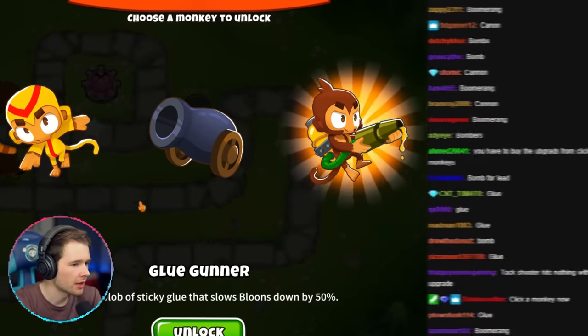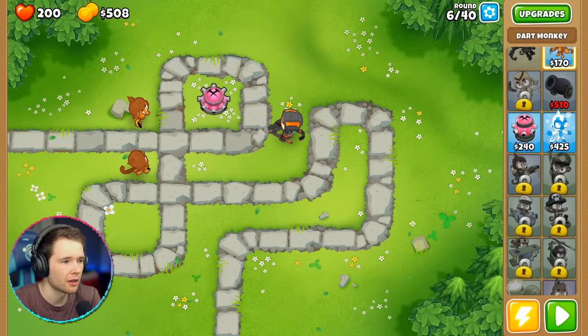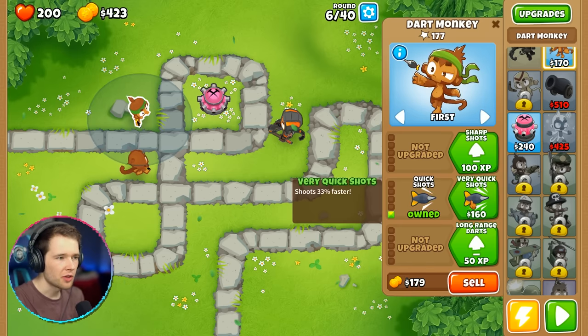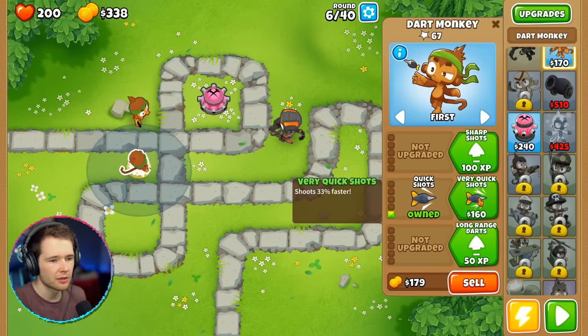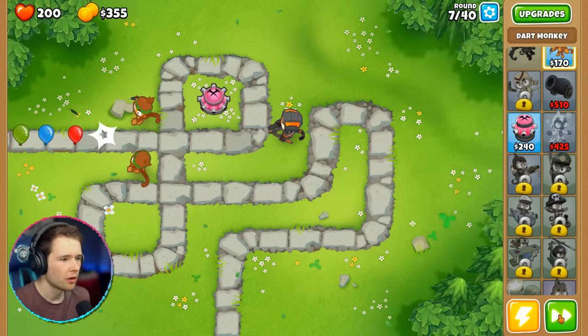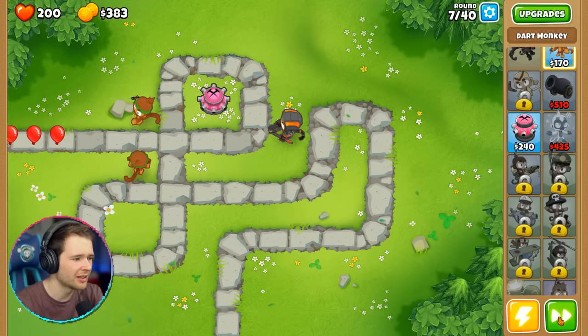Bomb! Everyone's saying cannon. The upgrades are permanent but you have to buy them, so you can go up the upgrade tree. Let's do Quick Shots on the dart monkey, and then save up for the cannon. Look at them go — they've got their ninja headbands on, ready to pop some balloons.